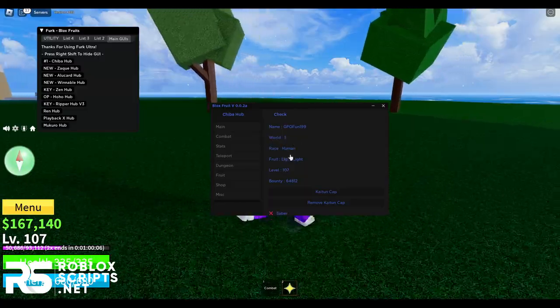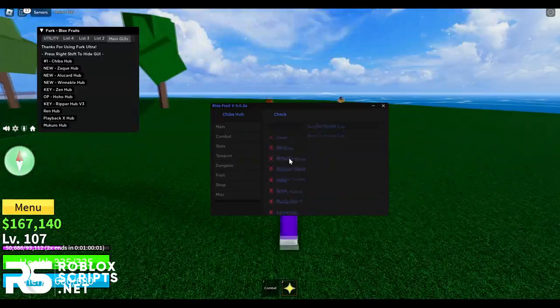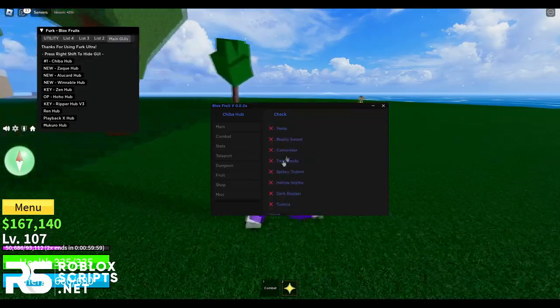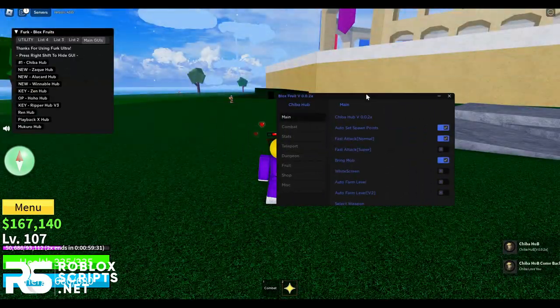On the Check page you can see all your stats — your current world, race, fruit, level, and bondi. You'll also see all the things you don't have yet, like the Yama sword, as well as quests you haven't completed and a lot more.